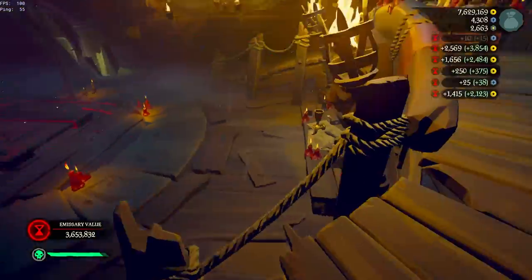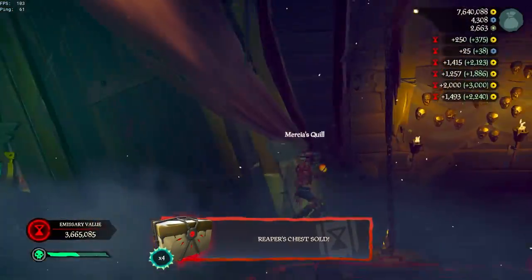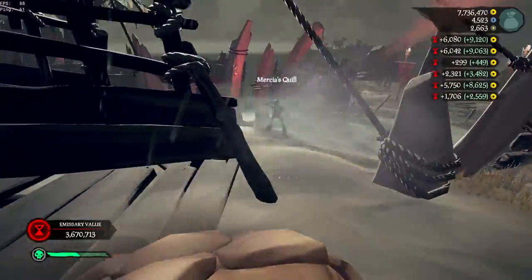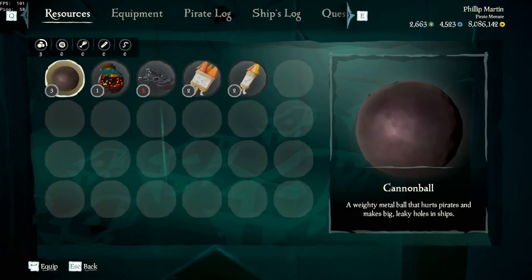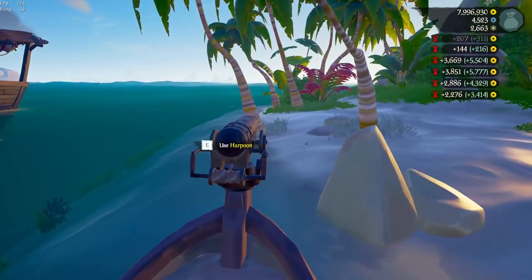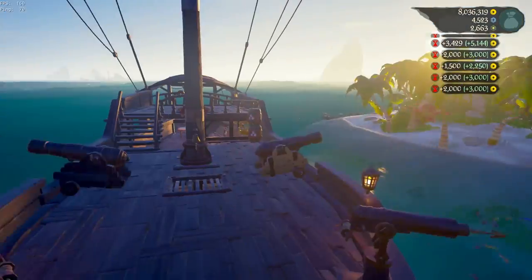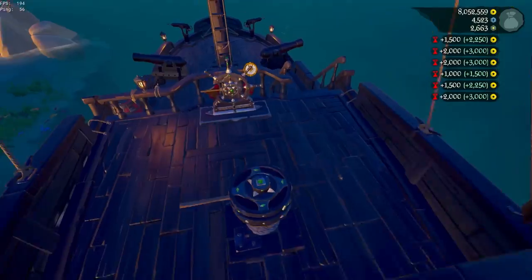Just as we had almost sold it all, we heard the scariest sound someone in our position could ever hear — a cannon shot. We were being ambushed by an enemy ship, and not only that, a skeleton curse ship, meaning these guys know how to fight and are not to be underestimated. We were forced into hand-to-hand combat, our kegs exploded, our ship along with all of our supplies were gone, and we lost the remaining loot in the hideout. But thankfully we had just about met our goal — selling over 1 million gold. To be specific, we made a total of 1,010,061 gold in just over one hour, completing six Fort of the Damned and a skeleton fleet.